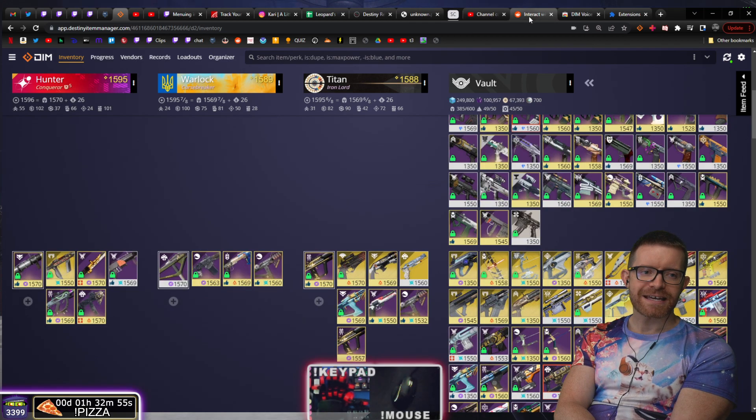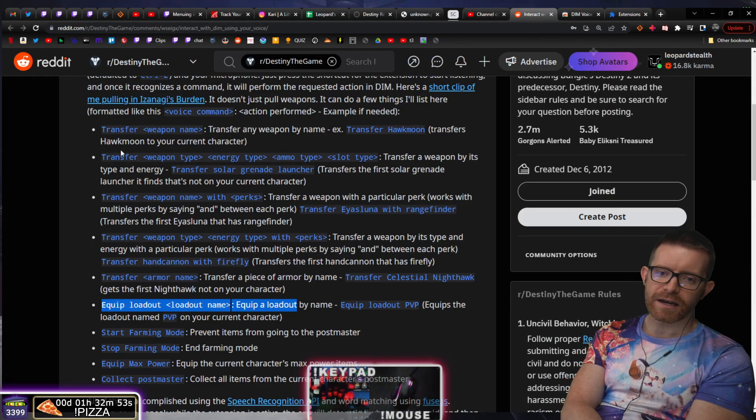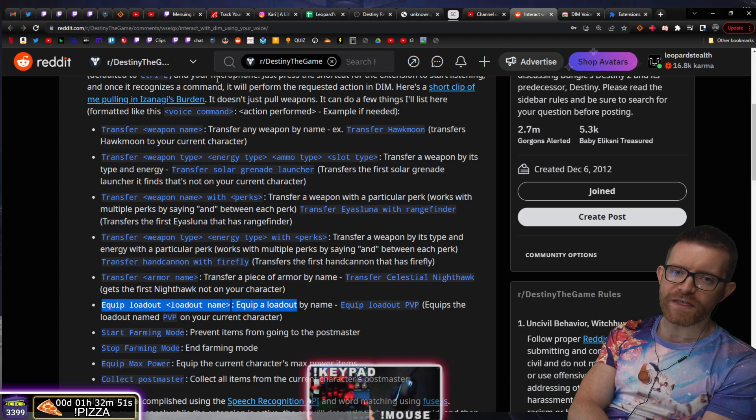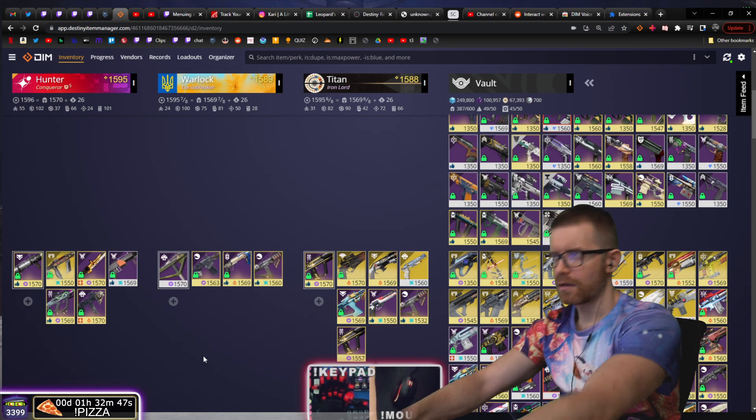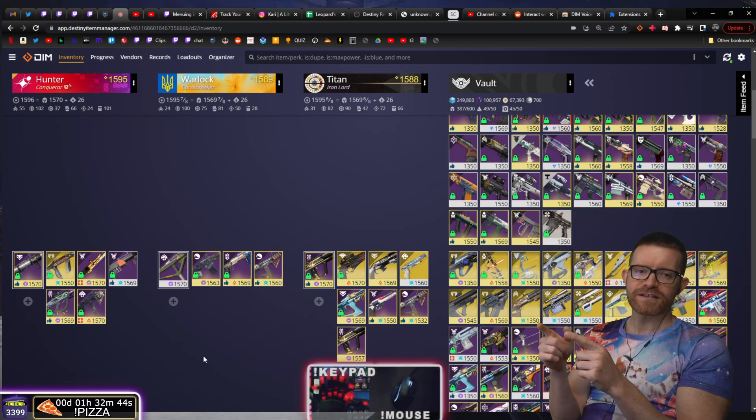So what else can the Voice DIM extension do? It can transfer a weapon with a perk name — transfer Imperial Needle with Frenzy.